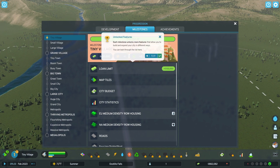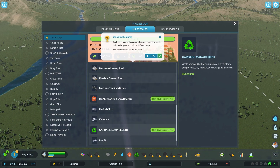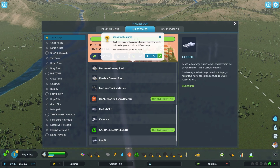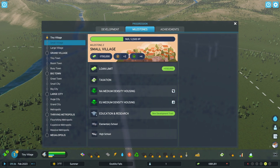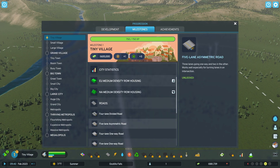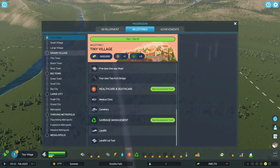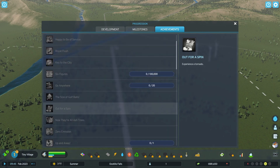Each milestone adds to your existing expansion permits — they are needed to expand the city borders. Each milestone unlocks new features that allow you to build and expand your city in different ways. So we can get a loan, map tiles, city budget, city statistics. We have new development trees for those but we haven't learned about them yet. So I think we just finished Tiny Village — that means we're working on Small Village. We have achievements: My First City. Got a lot to go.